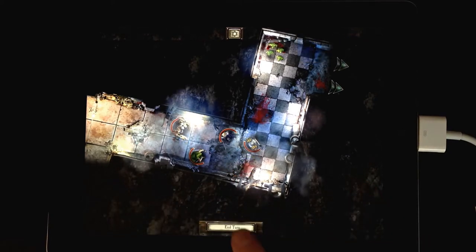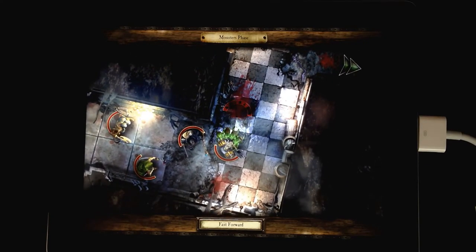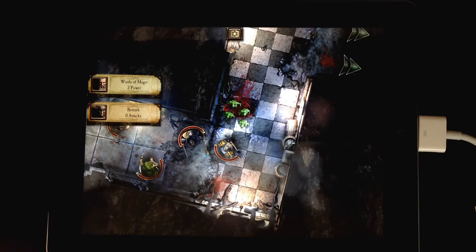Once all our warriors have moved and attacked, it's time to end our turn and let the enemy have a go. During the monsters' turn, bars will pop in and the camera automatically follows the action.